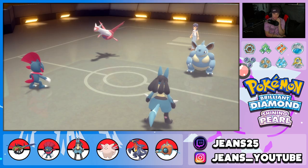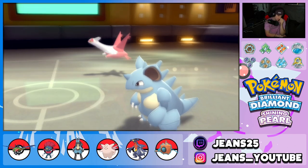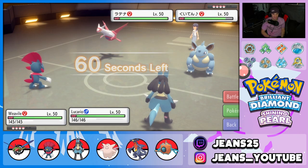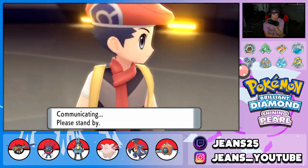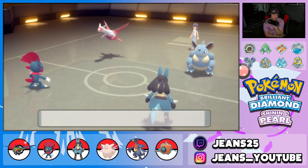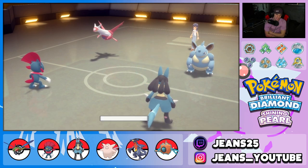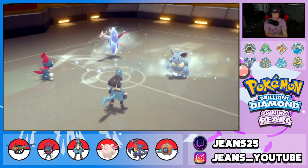Lucario gets off the Nasty Plot and outspeeds both — beautiful! Hopefully Latias isn't going for Tailwind, because that could be tough. He does go for Tailwind. From here I'm thinking Ice Wind and Protect — that's gotta be my play. We might still outspeed Nidoqueen. Nidoqueen goes for Earth Power but our Protect is huge — he drops Earthquake Earth Power, oh my god, what a lovely Protect! Ice Wind chips off damage.